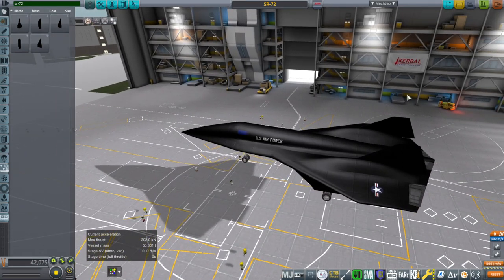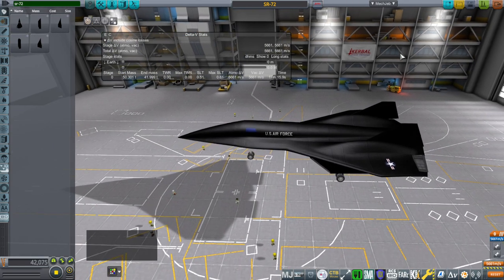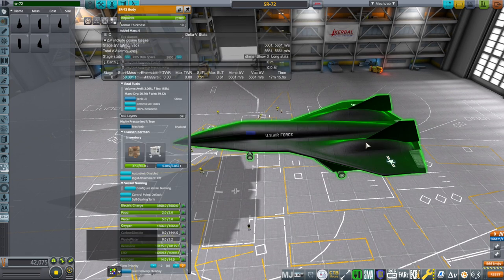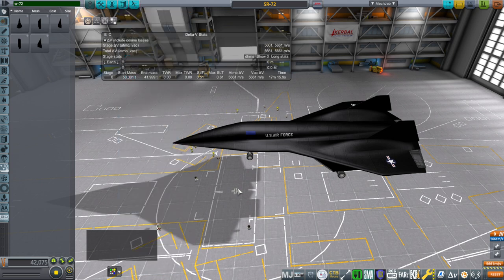I scaled it up to how big the SR-72 is supposed to be. In Flight Sim they have it smaller - about half the mass of the SR-71 - whereas it's supposed to be about the same mass as the SR-71. The SR-71 maximum takeoff weight is 78 tons. We're only at 50 right now, but the one in Flight Sim was about 30-ish. I've increased its mass, which means we've decreased its performance, but that's sort of to be expected. The one in Flight Sim had unreasonable amounts of range and also got to Mach 10 rather too easily.